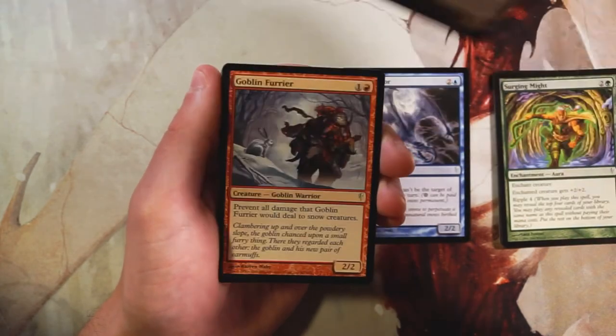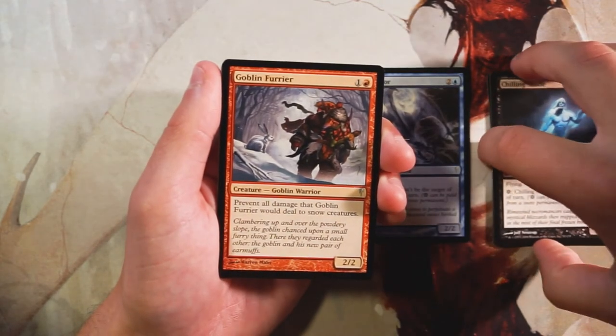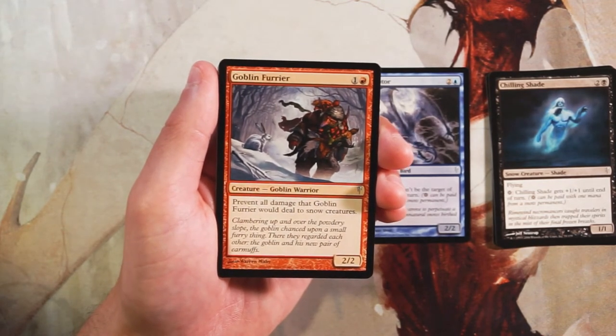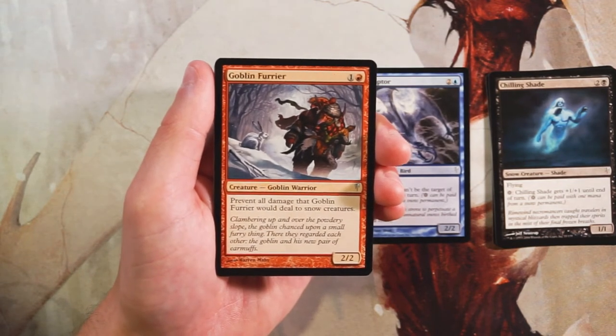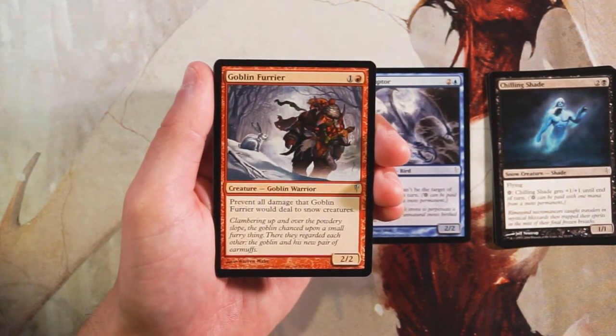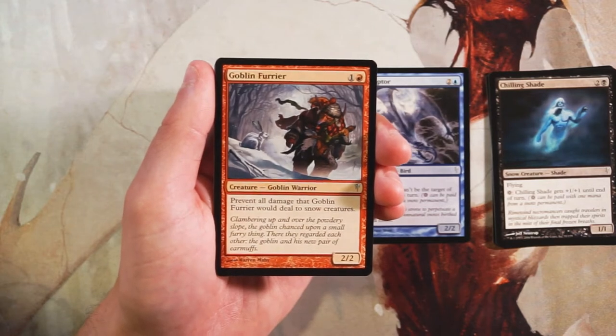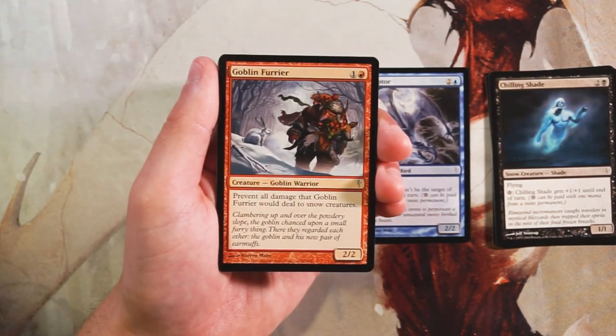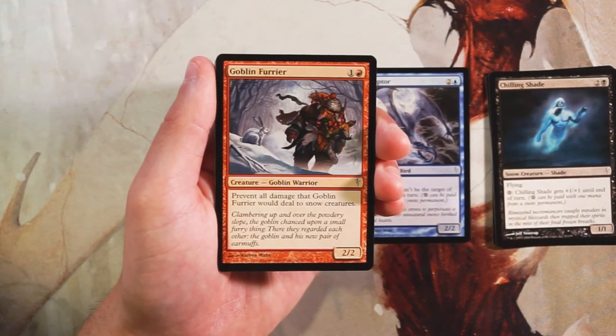Goblin Furrier is a 2/2 for one and a red — but it prevents all damage it would deal to snow creatures. I'm not a fan of this at all. It's a 2/2 with downside, and there are going to be a good number of snow creatures in this set. It's basically just a 2/2 for two with a negative ability.